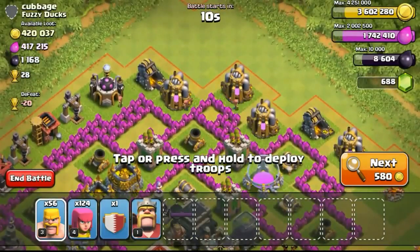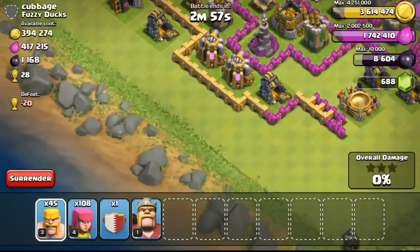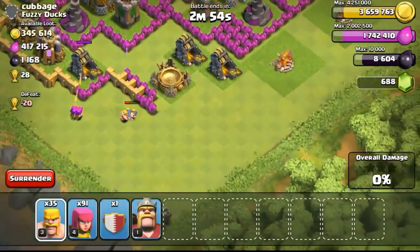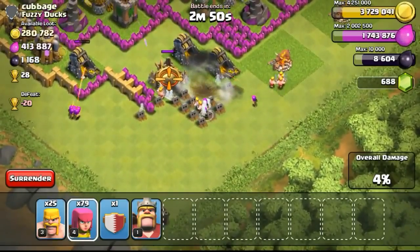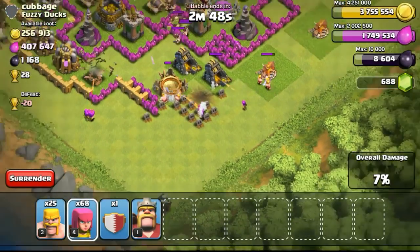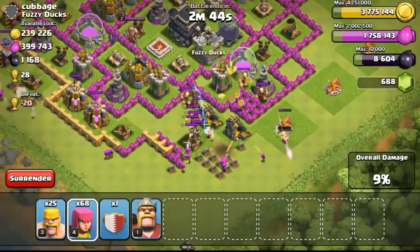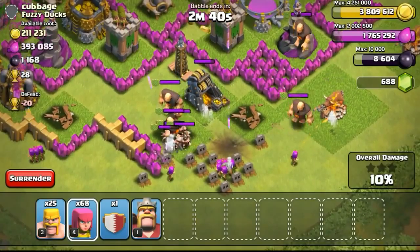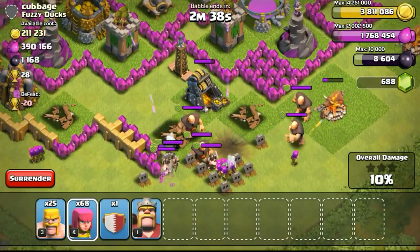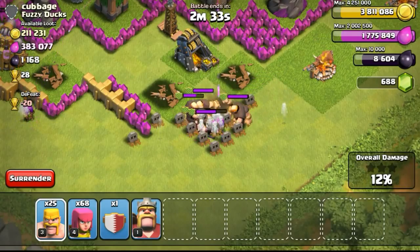If you think about it, you just have to do one raid — just sniping one tower in Champions — and you'll be able to get like 360,000 gold and elixir. That's like almost getting 10% or more of the amount of loot needed to upgrade a level 9 wall to a level 10 wall, which costs 3 million gold. So you just have to snipe around 9 town halls and you'll get one of your walls from level 9 to level 10.